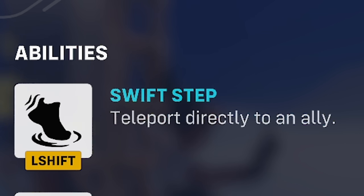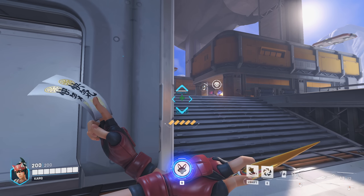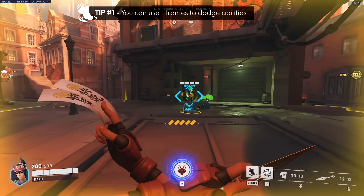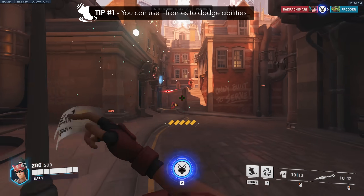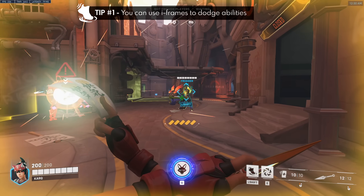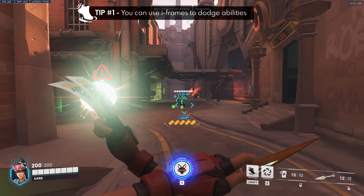Swift Step is Kiriko's teleport ability with a maximum range of 35 meters. It also has invulnerability frames, so tip number one is that you can use it to dodge enemy abilities if you don't have an ally safely out of line of sight to teleport to, or if you don't have Protection Suzu available. There is a small cast time animation, so you want to cast it earlier rather than later — if you cast late, you won't be able to finish the animation in time.